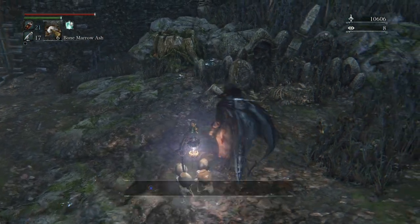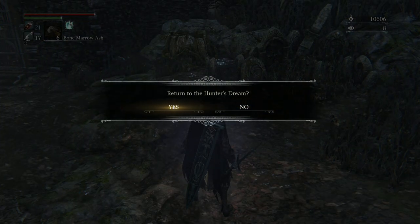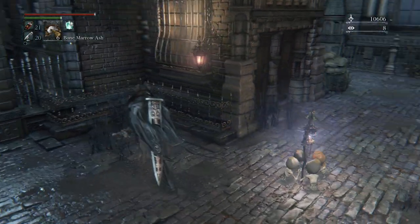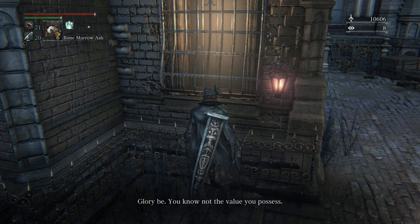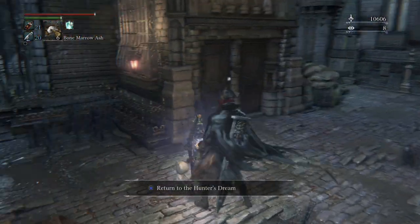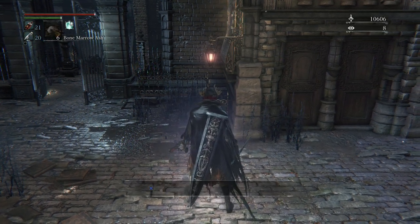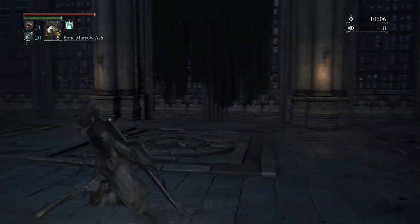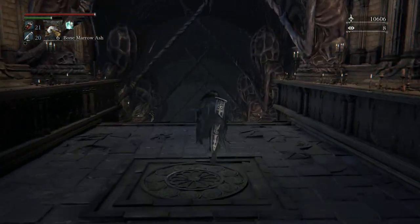I'll meet you guys at the NPC that gives us the tonsil stone — and he will give it to us. Here we are. We speak to this guy — tonsil stone, here we go. This is Patches trying to get us trapped. And then we actually want to go back to Amelia's lantern, which I believe is called the Grand Cathedral. Back in the Grand Cathedral now — kind of where we started the episode. We're going to leave via this entrance now that we've got the tonsil stone, and we want to head left.